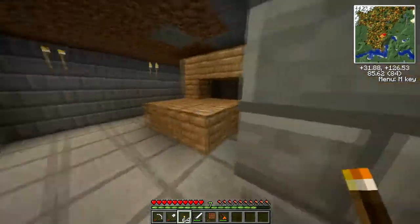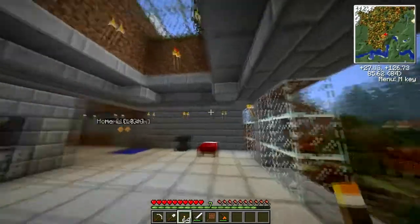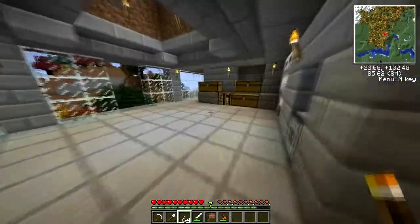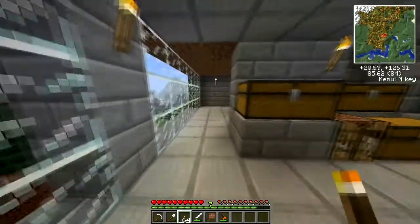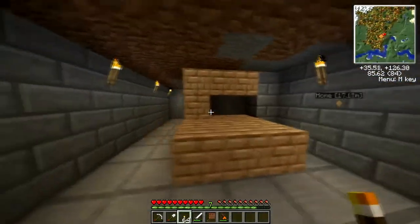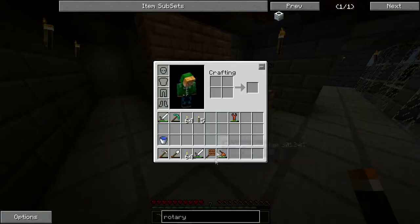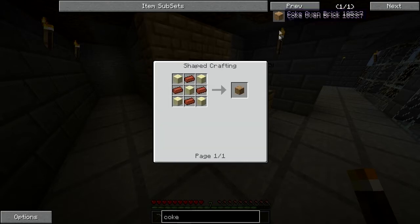We're back, and I did some renovations on my base. I got a skylight and decked it out with some stone, and I started work on this thing called a Coke Oven. You have to make the whole thing out of these Coke Oven bricks, which take brick and sand.